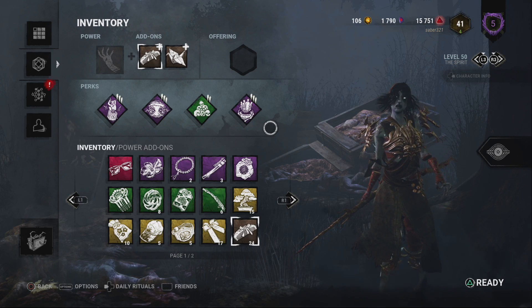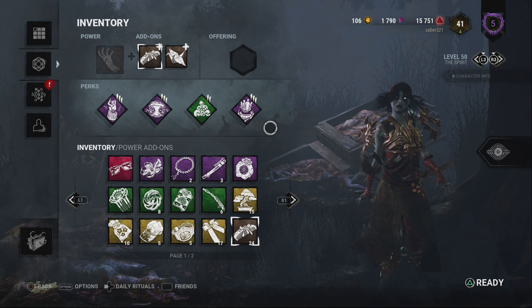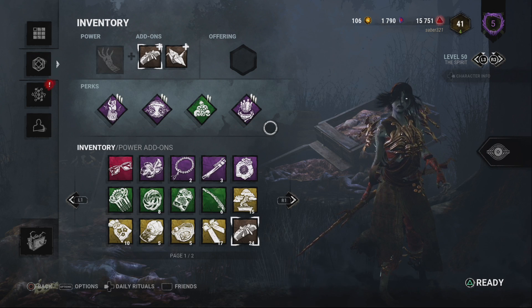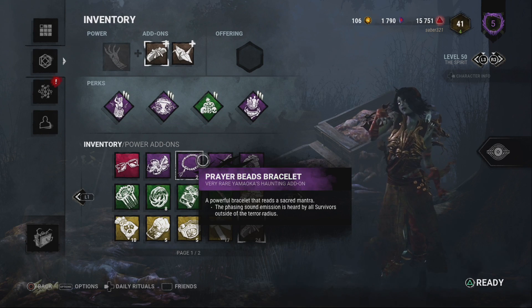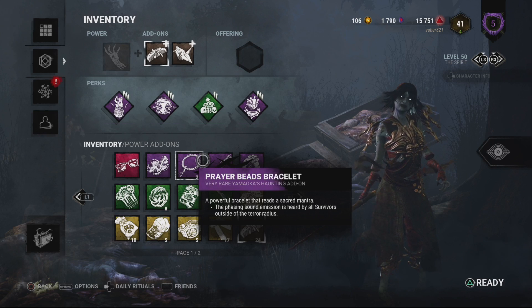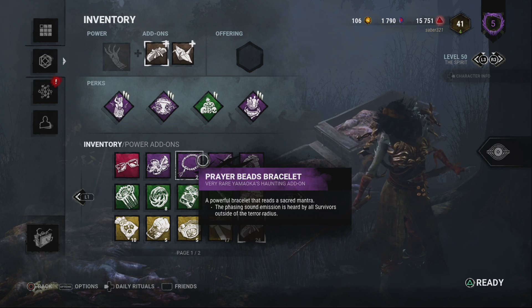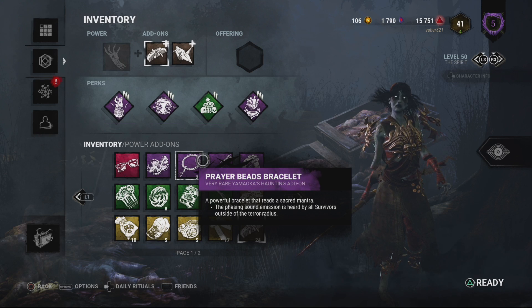There have been times where I stand at a pallet — chasing a survivor, they drop the pallet, I stand there and don't move for like two seconds — and they slide across the pallet right into my arms because they believe I activated my power, because there's no indicator. There's an add-on called Faizi's Prayer Beads that reverses her power: normally if you're inside her terror radius you hear the sound when she activates, but this reverses it — if you're outside you hear it, if you're inside you don't.